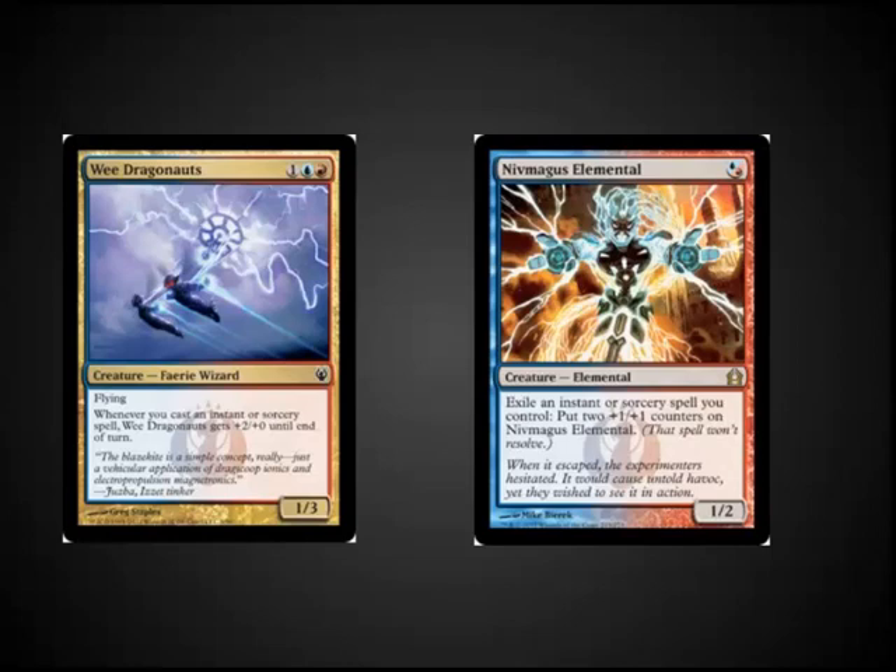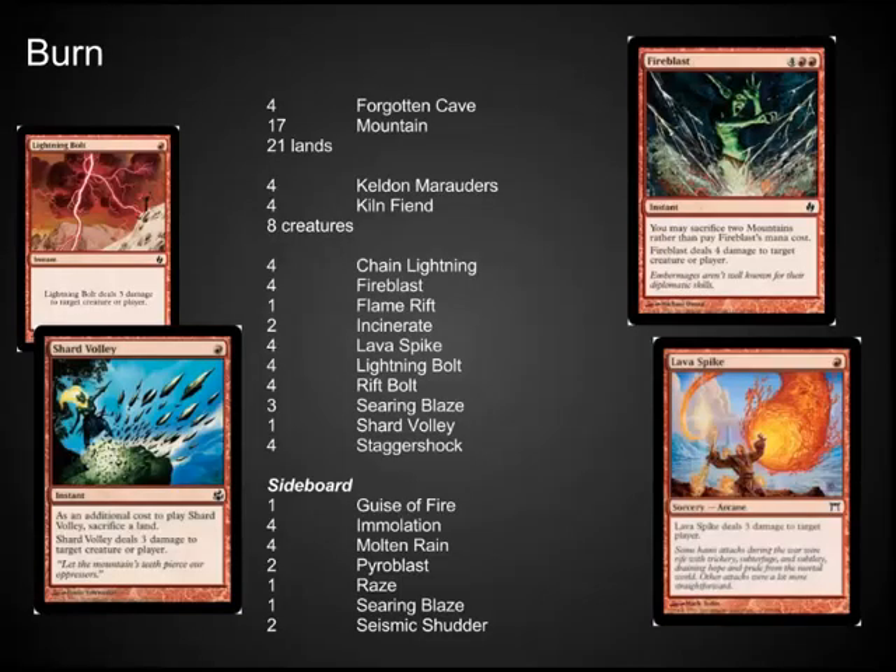my playtest partner Marguerite put together a Storm deck based around Wee Dragonauts several months ago. Having played against this deck several times, I was able to immediately notice the potential power in Niv-Magus Elemental when it came out in the recent Return to Ravnica set. This is the same thing that Team ChannelFireball noticed and built a deck around Niv-Magus Elemental for the most recent Pro Tour in Seattle.